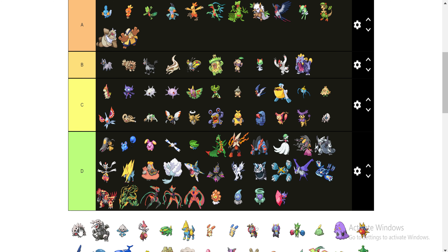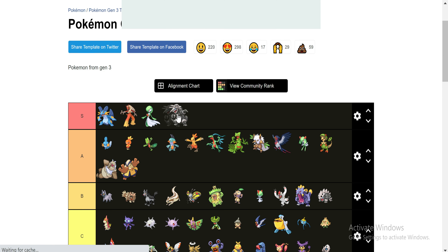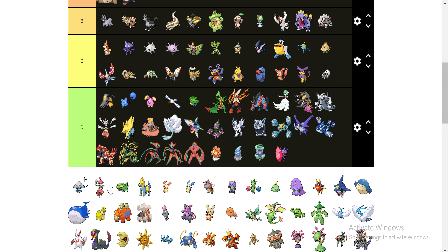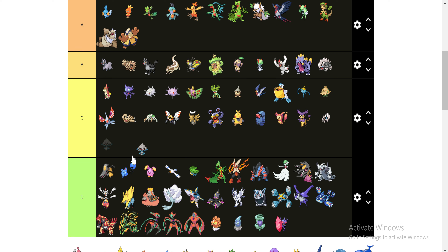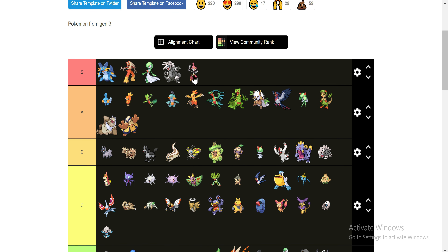These guys are going to go how you would expect them to, with Aggron ending up in the A category — he's just a tank. This guy's going down in the C category. But his evolution I'm actually going to throw all the way up here in the A. The psychic fighting combination is really, really, really strong. It's honestly something I wish I utilized during my gameplay, but I didn't — I really missed out there.